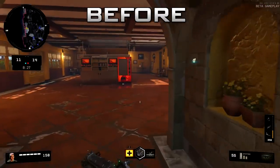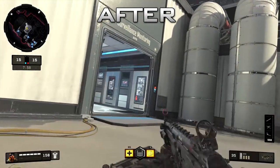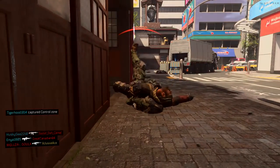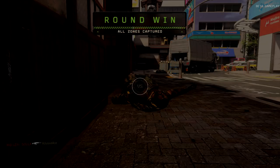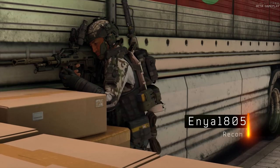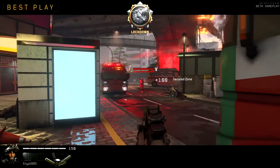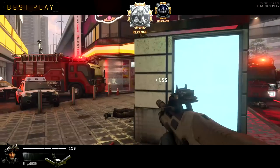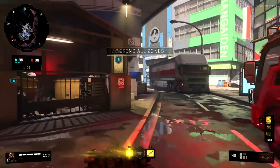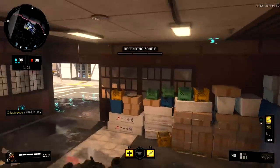As for sliding, they nerfed it — they made it so you slide slower as well as for a shorter distance, and this one is very, very noticeable. In the first weekend of the beta, I was getting around the map very quickly with slides, especially taking advantage of ledge slides. Ledge sliding was actually a thing where if you slid just right off of a ledge it would give you an extra boost forward. They've really nerfed the sliding quite hard — it's a lot more sluggish and you don't go nearly as far. Personally, I think they took this one a bit too far and I'd like them to find a happy middle ground.